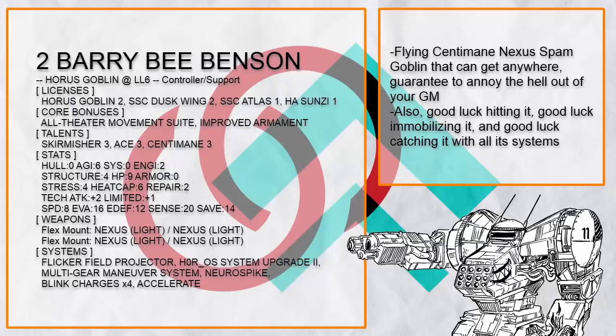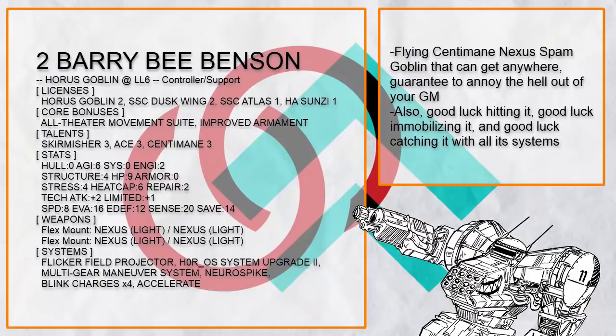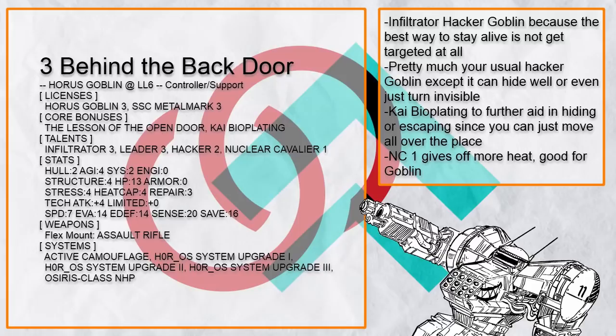Next is Barry B Benson — I give you 3 seconds to guess what this build does. If you can't, it's basically annoying as shit. It can fly with ridiculous speed — not even including Ace, Accelerate, Blink Charges, and Multi-Gear Maneuver System yet — which can also be used to trip up enemies by forcing them to move into it. And as if 16 evasion isn't enough, it also has Flicker Field, and of course all the fucking bees.